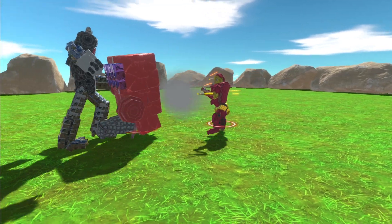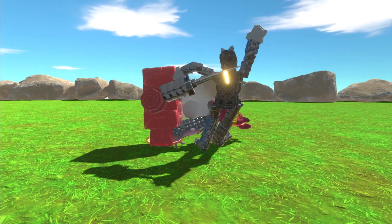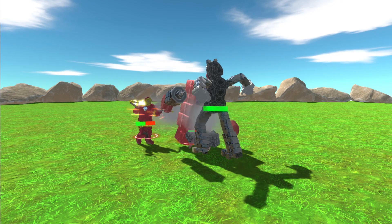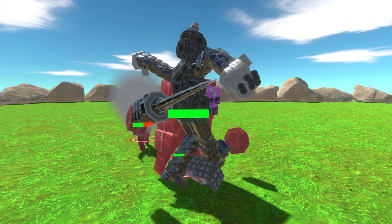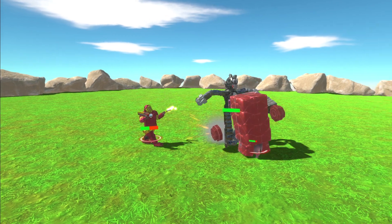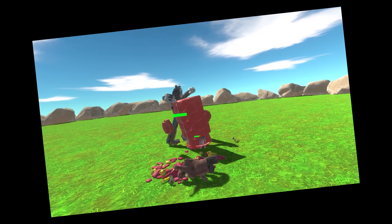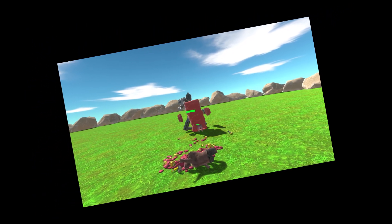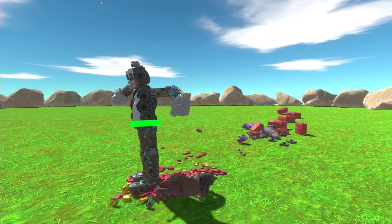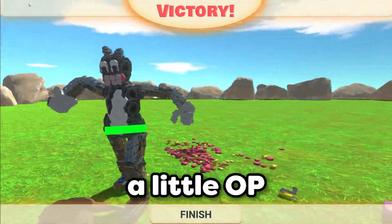Iron Man is just unloading on the back side of this kitty. Did Iron Man run out of ammunition? Now there's friendly fire as he shoots the Imposter in the back. Looking at the HP — Cartoon Cat is not about to lose. Iron Man is going to die and the Imposter is also going to die. Iron Man just exploded, and the cat just pretty much one-shot the Imposter. Cartoon Cat is a little OP.